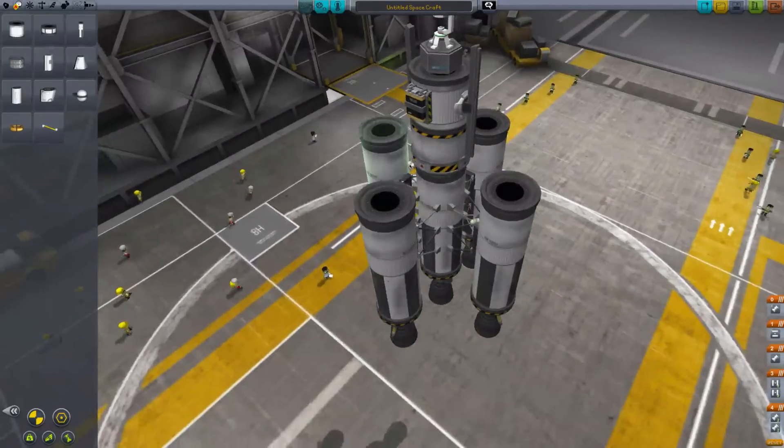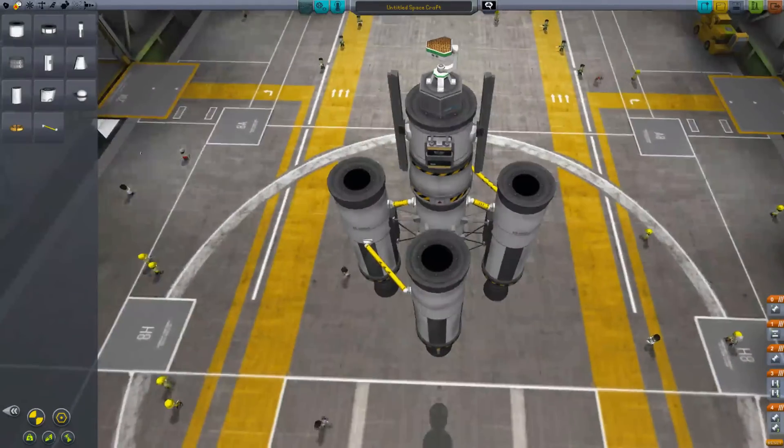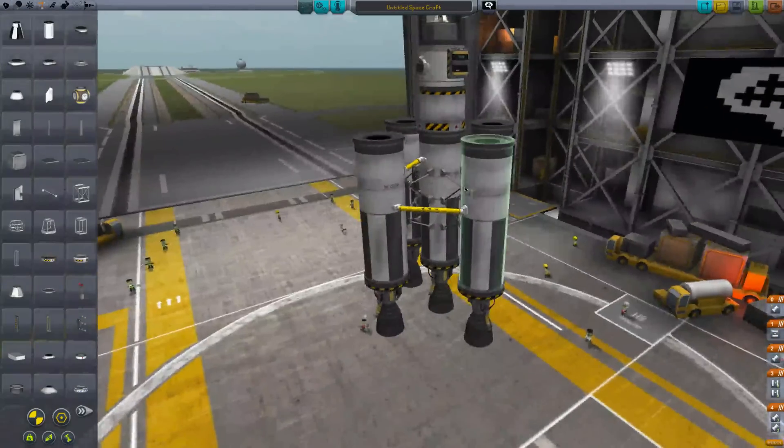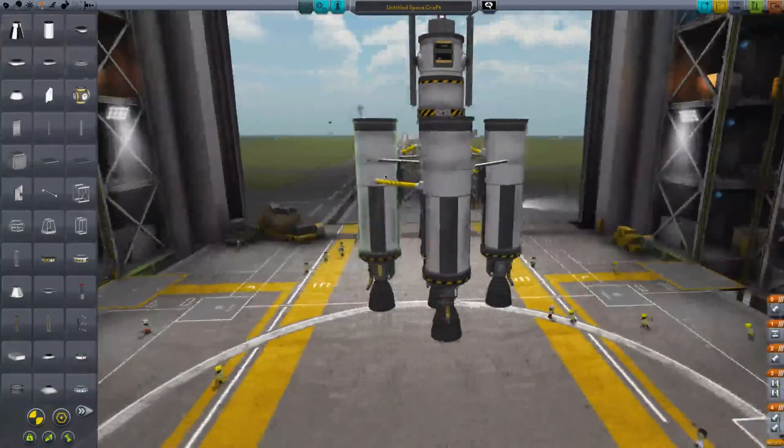That's right, this is going to be a Kethane series. With this scanner, they are going to scan the planet, and they are going to find the fuel sources that they so desperately need to explore the galaxy.